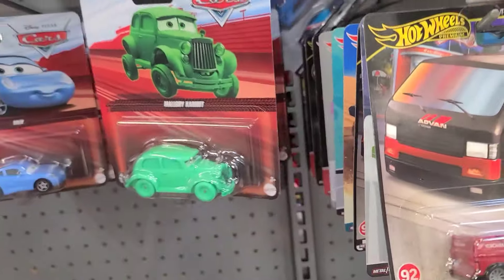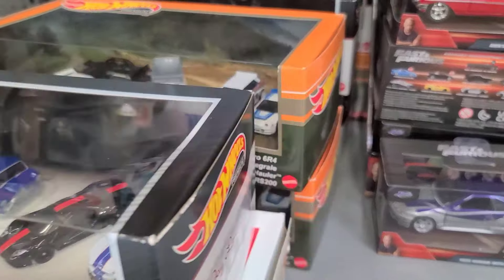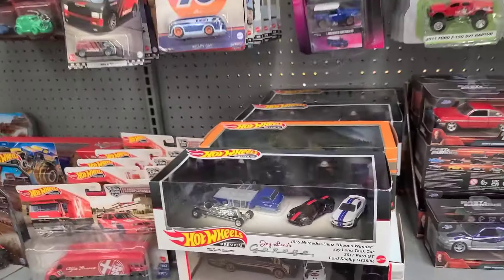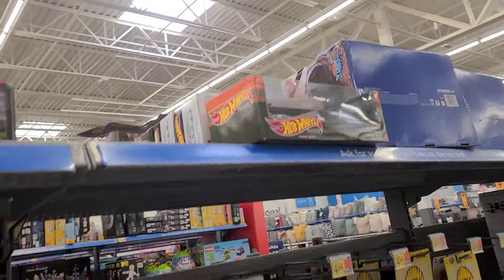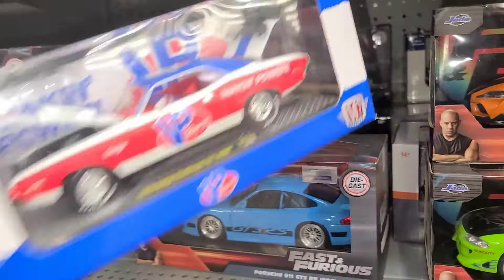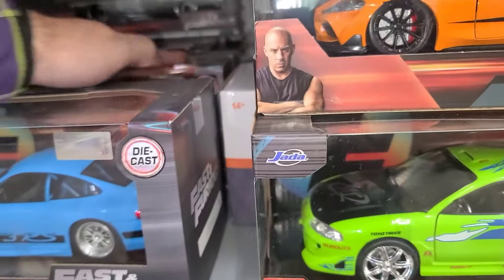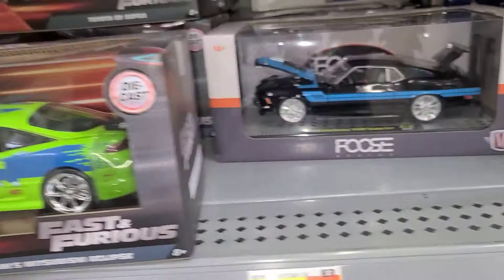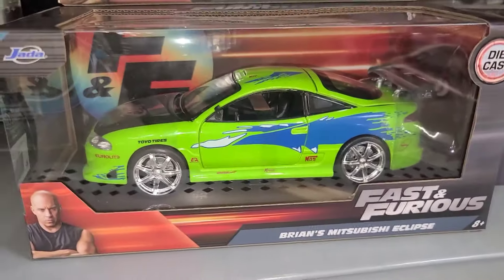Another Angula back there. We got a couple of garage sets — we got the Jay Leno Garage off-road. I see M2s but I also see Fast and the Furious, so let me stack some of these up. Look at that guy — the Eclipse. So cool, that is a great looking car right there.